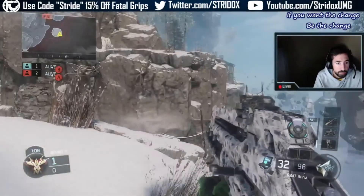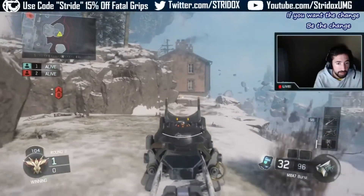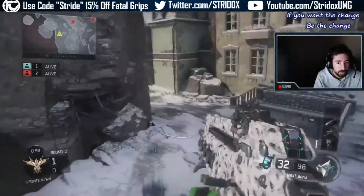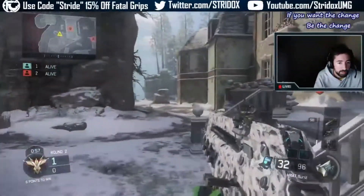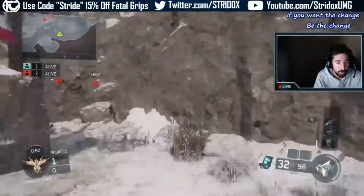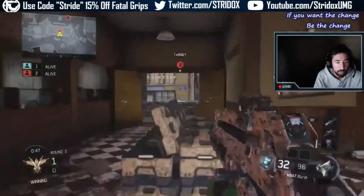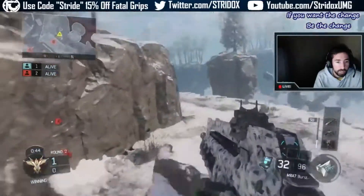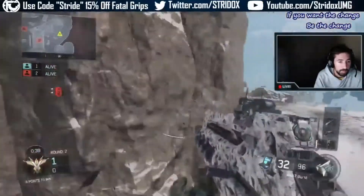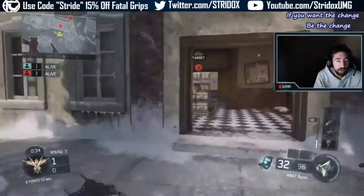I don't see nothing right now, so I'm gonna go ahead and push up and then pre-aim this rock. I don't see nothing, so that's when I can just kind of look over there every now and then, and then start making my way to B. Make sure they don't come flank over here, and then my teammate — whoever's with me — could be with me at B. He could go in and plant the bomb right here, and I'm gonna be over here just looking, picking up his mid.